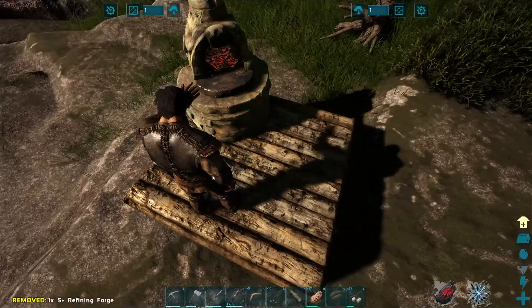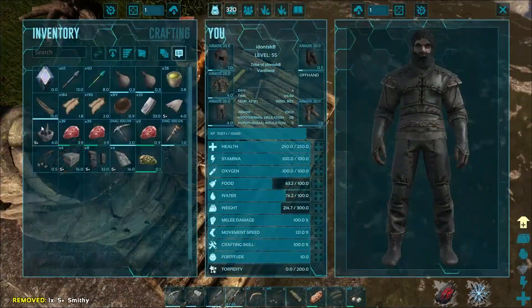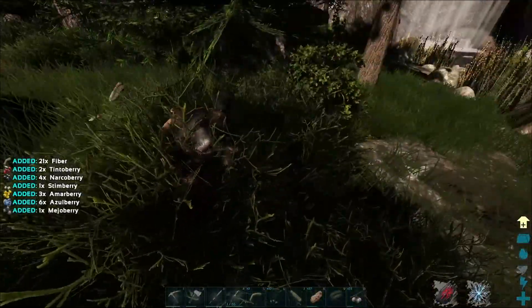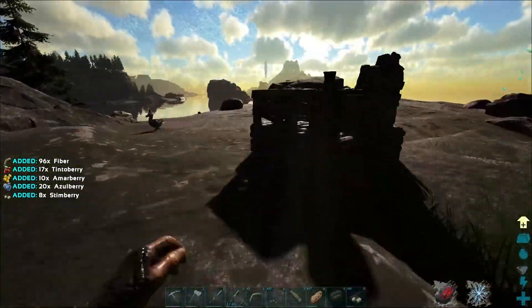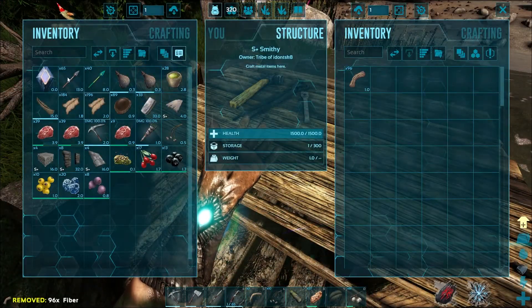My armor's almost gone, I need to repair that. Anyway, the main goal for today is to hopefully get a fjord hawk, because I have been dying a crazy amount on this map. I really, really want a fjord hawk so I can actually get myself back once I die.